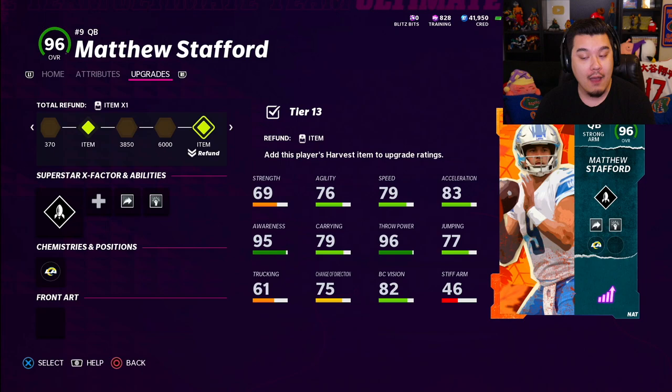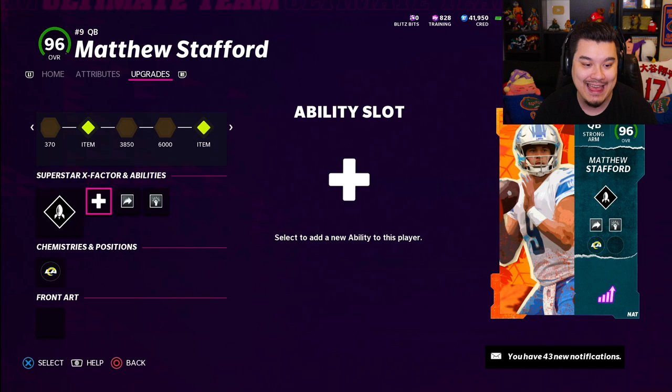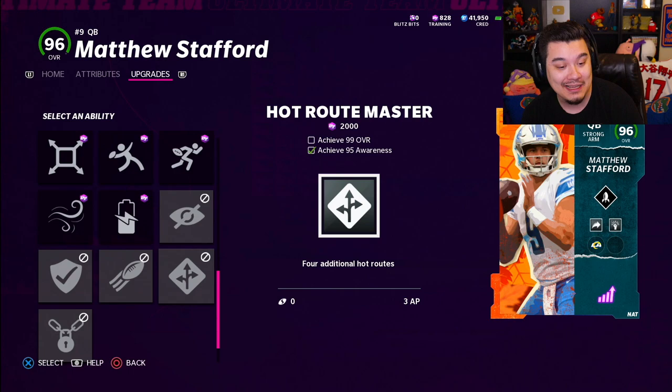Welcome back to another video — today another Madden gameplay featuring a limited time card that came out yesterday: Matthew Stafford, a brand new quarterback. I've heard some pretty good things about him. He's on the cheaper side of limited cards, a little under 300k. He's got 79 speed, pretty good throwing attributes, 96 throw power, and gunslinger.